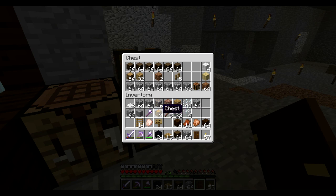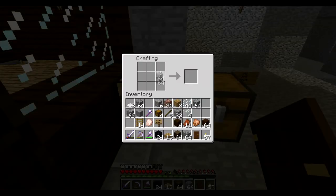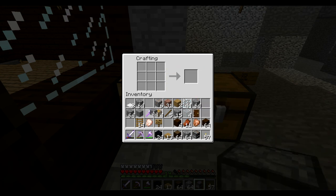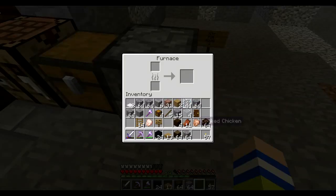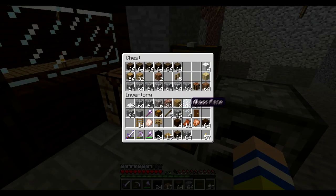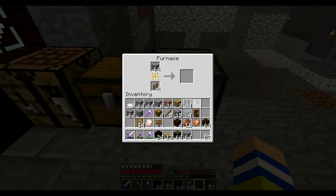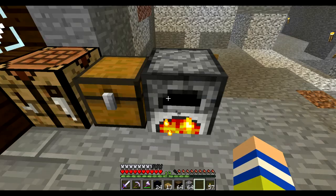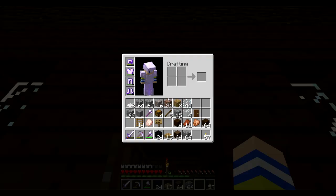Okay, so I gotta get more stone somehow. Let's build myself a quick furnace - put it right over here. We'll collect the rest of these and put the furnace right here. Of course I wouldn't have any coal on me. I have oak fences and I'm okay with using them right now - it's not gonna last long but it's something. Okay so I'm thinking now with this sign...